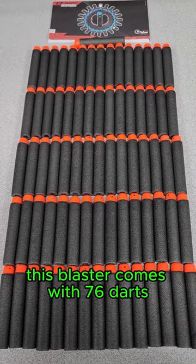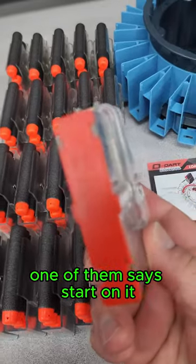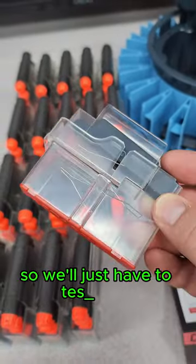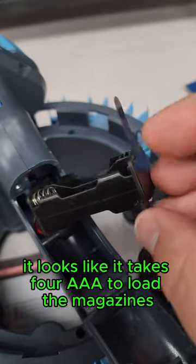This blaster comes with 76 darts. The D-Dart Blizzard comes with 20 magazines; however, one of them says 'start' on it, and it looks like I can't put darts in it, so we'll just have to test it out. But first, let's throw some batteries in here — it looks like it takes four AAA.